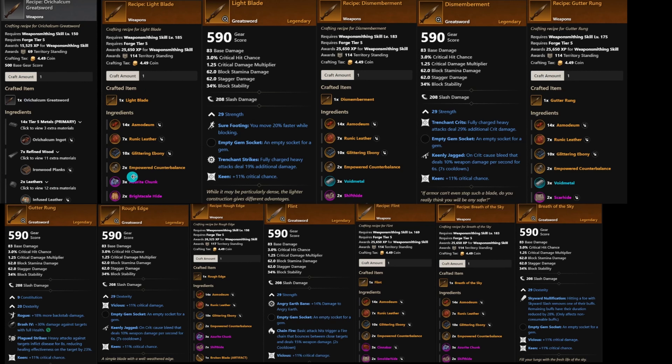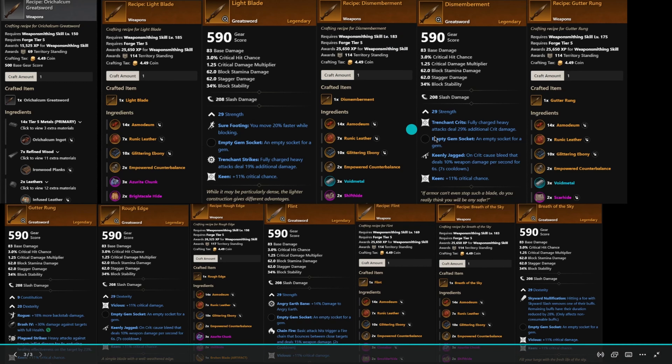With these ones like Power Counter Imbalance, I don't know how high in price these might go, but it might be worth picking up a few just in case. You're able to craft a pretty good Greatsword with these — this one lets you get Trenchant Crits, which gives you a gem slot, Keenly Jagged, and Keen. You can craft this at the Weapon Smithing station but you need level 183.